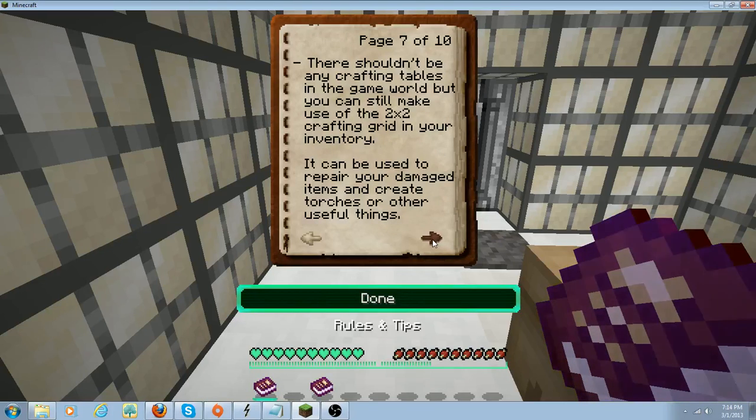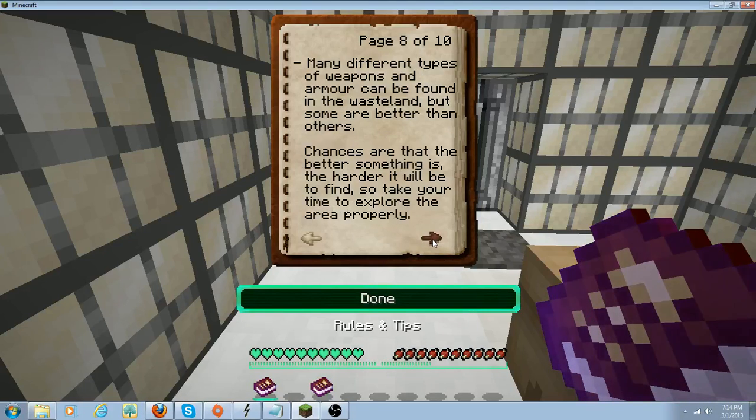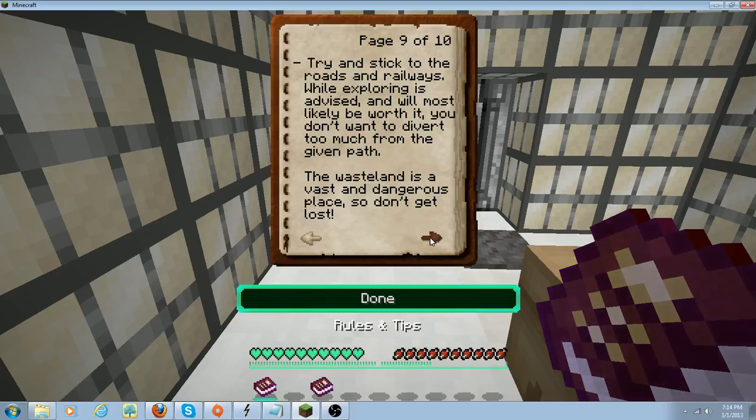There shouldn't be any crafting tables in the game world, but you can make use of the two-by-two crafting grid in your inventory. It can be used to repair your damaged items and create torches or other useful things. Many different types of weapons and armor can be found in the wasteland, but some are better than others — chances are the better something is, the harder it will be to find, so take your time to explore the area properly. Try to stick to the road and railways — exploring is advised and will most likely be worth it. The wasteland is vast and dangerous, so don't get lost.